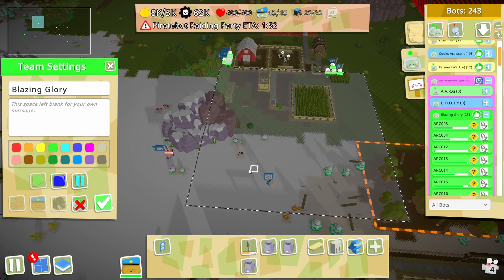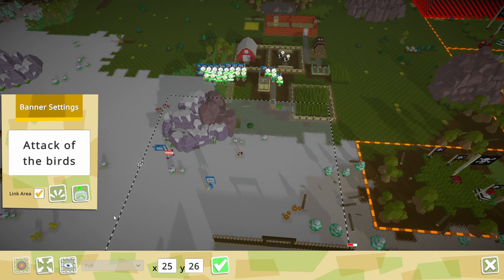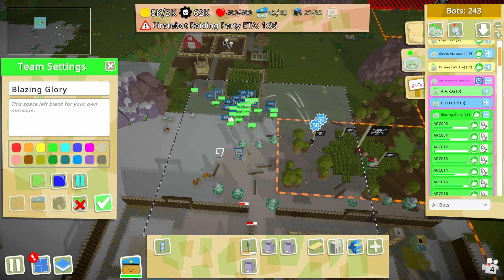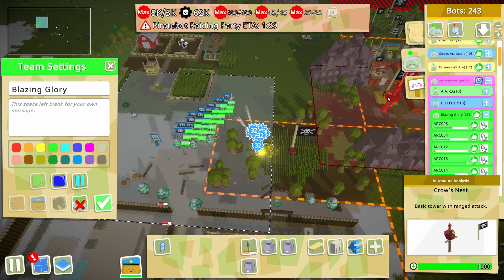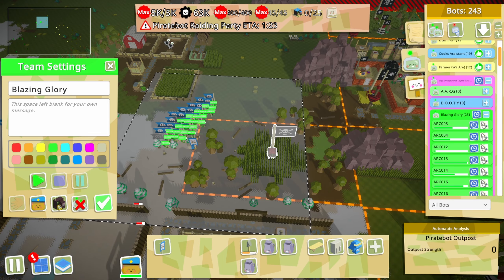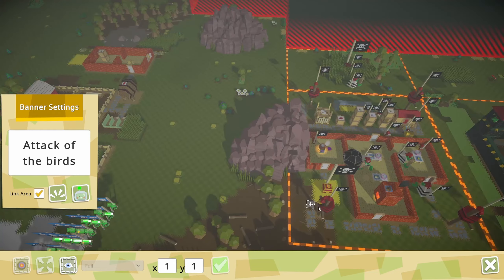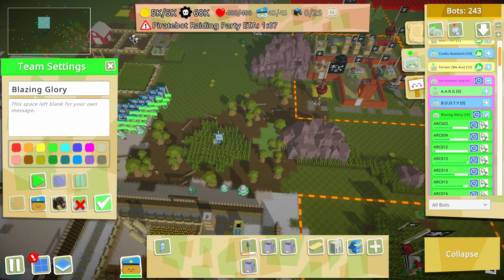I just want to make sure they're not too close to these defenses, so I want to bring them a bit this way. Actually I'm going to drag it down further so they come down just a bit more. I want them all to come out. I really want to keep out of range of that crow's nest. I'm going to stop them all real quick, bring this over - just to stand here which is just outside the range.